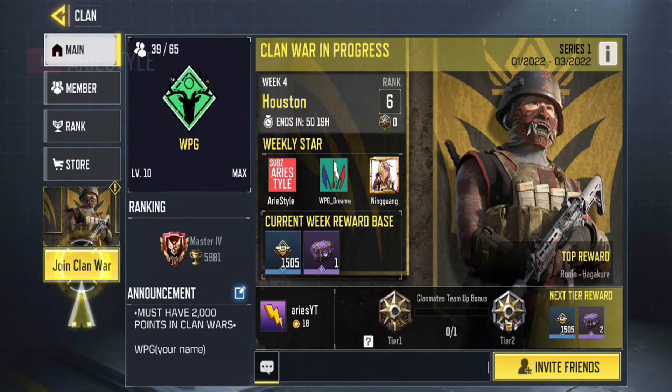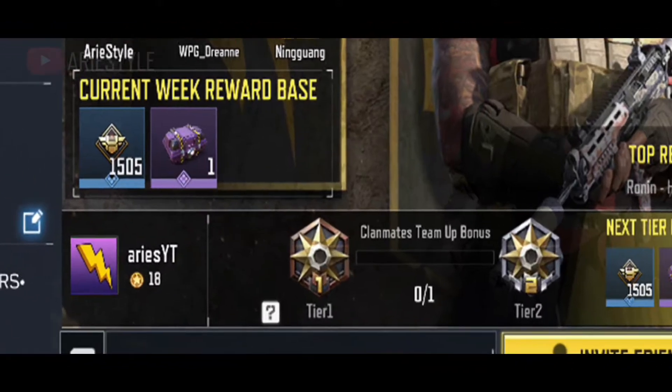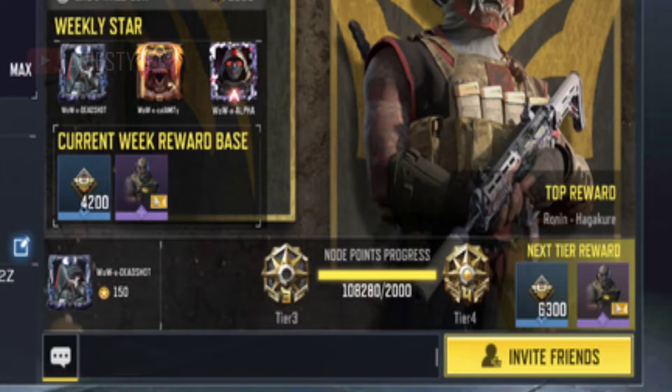Anyway, let's get to the point of this video. If you look closely at this progress bar, you'll see that it states clanmates team up bonus. But it used to be node points progress, where it showed how many nodes you contributed to the clan battle. However, they have changed it in Season 1.